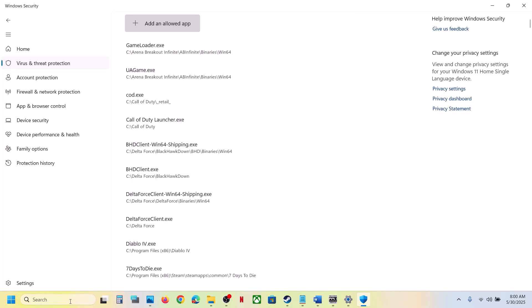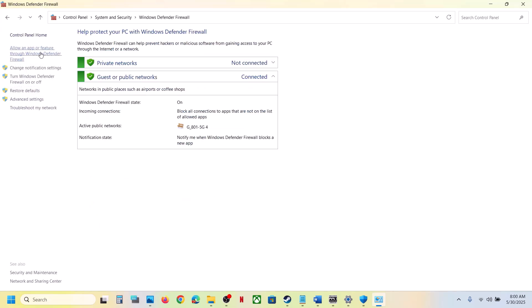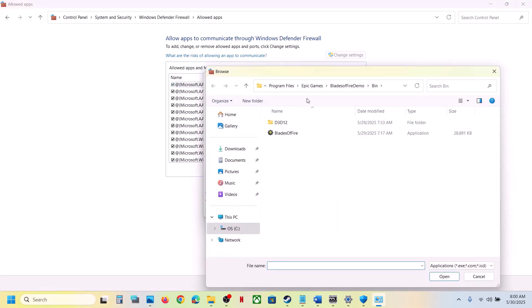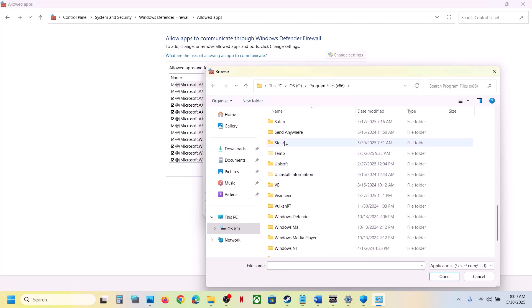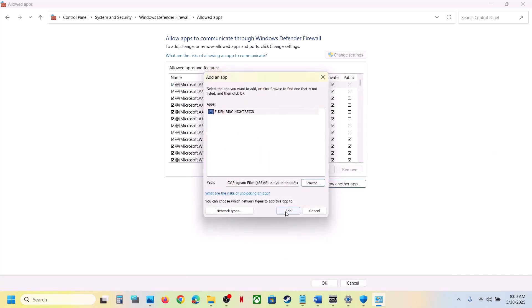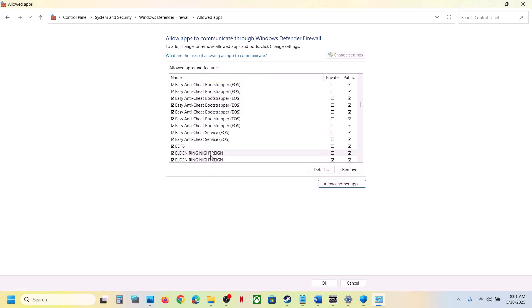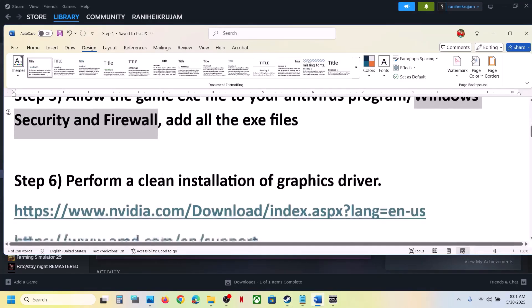Next, open Control Panel, go to System and Security, then Windows Defender Firewall. Click on Allow an App or Feature through Windows Defender Firewall, click Change Settings, then Allow Another App, click Browse, navigate to the game installation folder, select the game exe file, click Open, then Add. Once the game is added, launch the game and check.